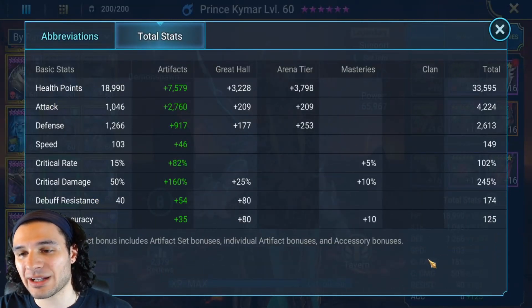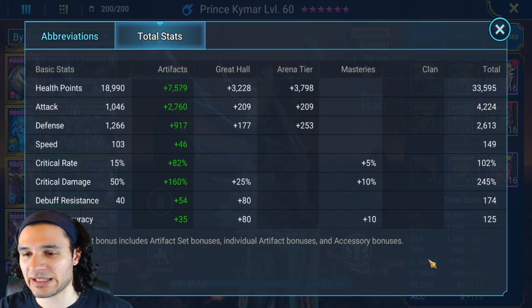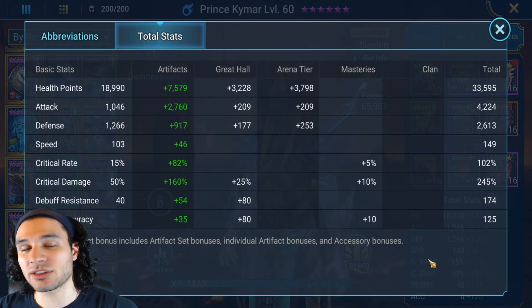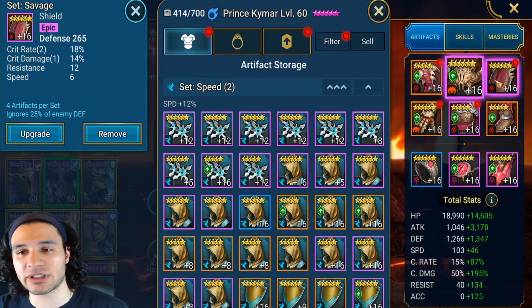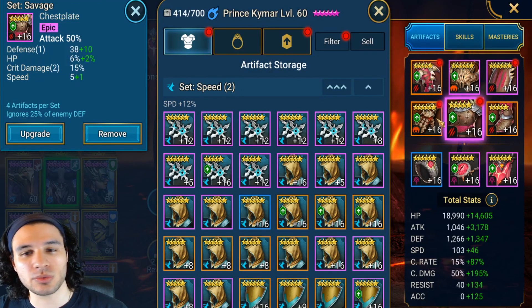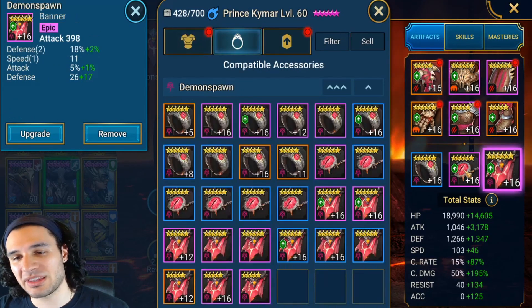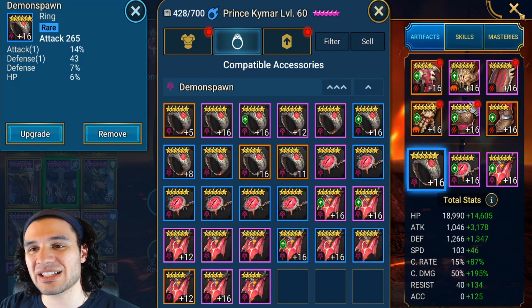Going over his total stats: 4,200 attack, 149 speed — low speed, but we don't need it and I'll go over that — 100% crit rate, 245% crit damage, and 33,000 health. I do have rather good gear on him and I don't have speed boots, as you could have assumed from the low speed on this champion.